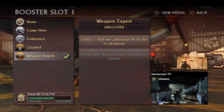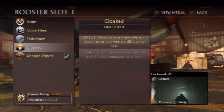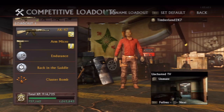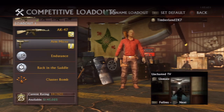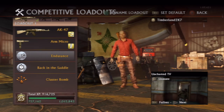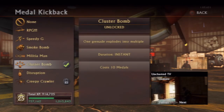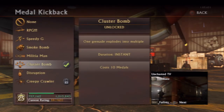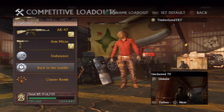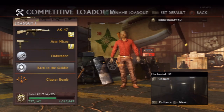When I build a loadout it must meet two requirements: one, that it's balanced, and two, that it meets the needs of a specific game mode. With this loadout I have the AK-47, an Arm Micro, Endurance, Back in the Saddle, and Cluster Bomb. I like to use this loadout for a more fast-paced, get-your-own-kills type of combat. But in the same sense it can also be useful for team deathmatch and free-for-all. Here's an example of me playing with this class.